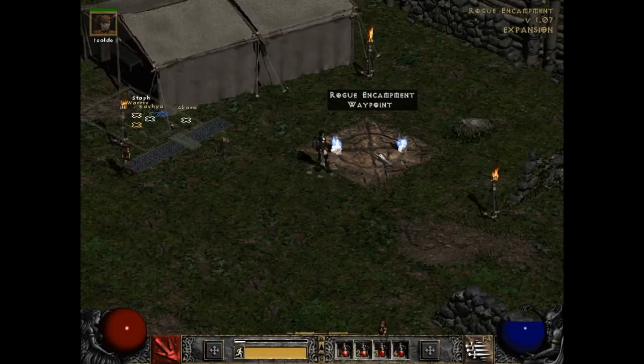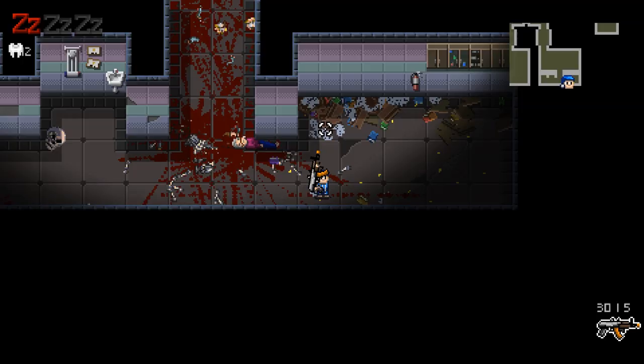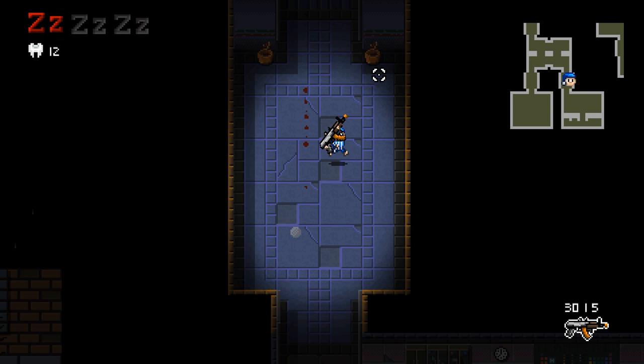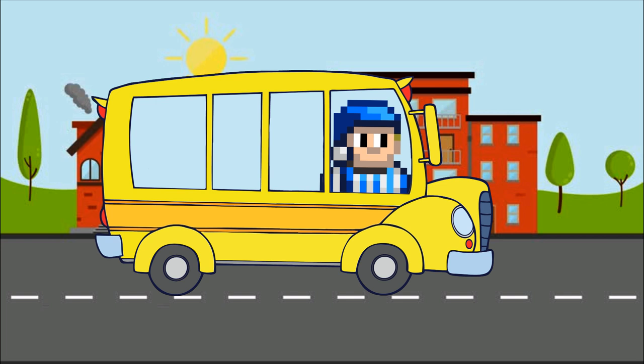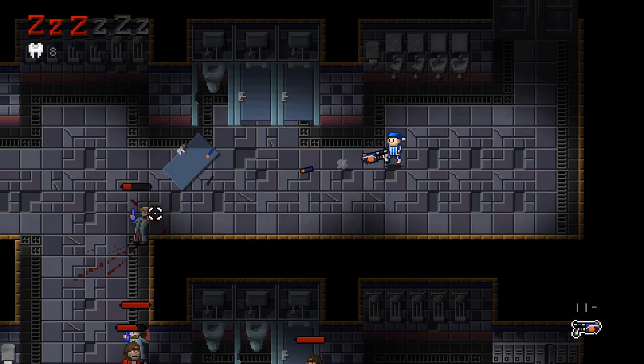Perhaps this wasn't the right solution after all — maybe we should just go with the boring waypoint system instead. So we were close to trashing this new sprint feature. But then we got a new idea: what if we keep the fast movement of the character, but don't make it a weird-looking sprint? What if Billy could instead use some kind of transportation to travel faster? What if we added mounts?